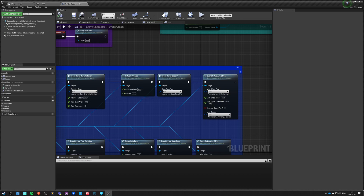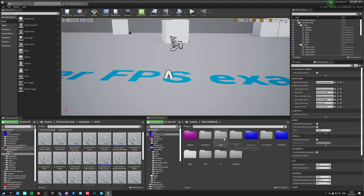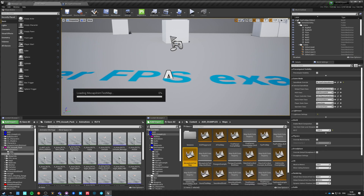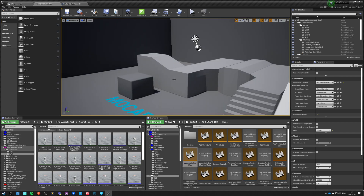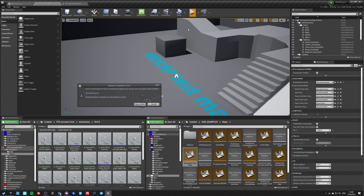This is from a different tutorial I made. Let me find it — it's the AGR Examples maps, and I think it was called Mocap Anim Test Map, yeah, this one. In here we also have two players on a dedicated server.